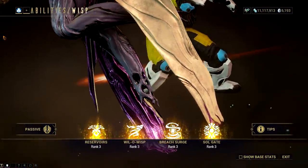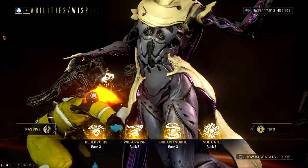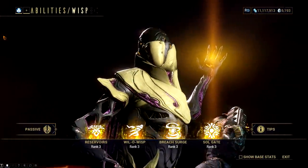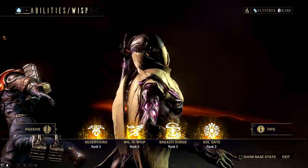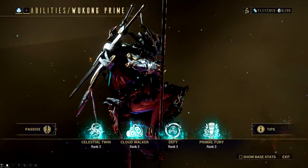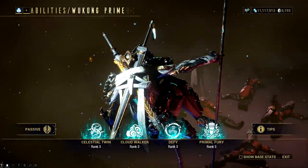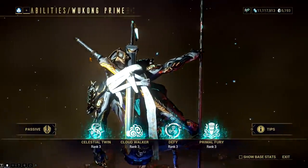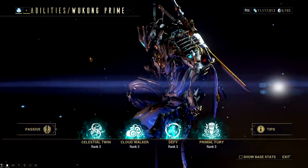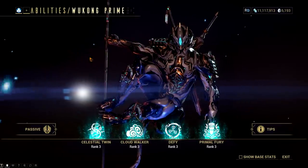For Wisp, I think it will be her Breach Surge ability. Reservoirs and her second ability are unique to this frame, and I don't see them being transferred to other Warframes. Breach Surge can be more of a universal skill, and could create awesome builds knowing it has great damage boosting potential. Next is Wukong. While most of us would want Celestial Twin to be a subsumed ability, I think it won't happen since this ability is by far the most iconic for the Monkey King right now. I think the choice will be between Defy and Cloudwalker — either Digital Extremes want all Warframes to be spy-ready with Cloudwalker, or give them short invincibility with Defy.